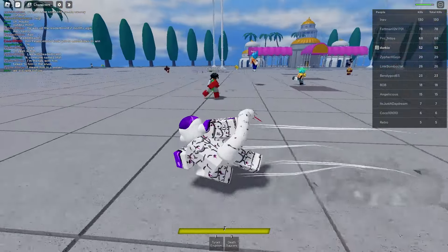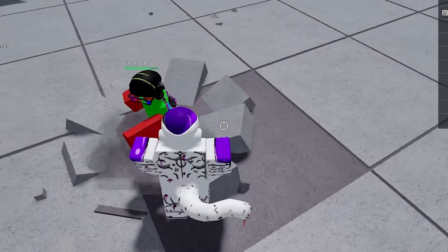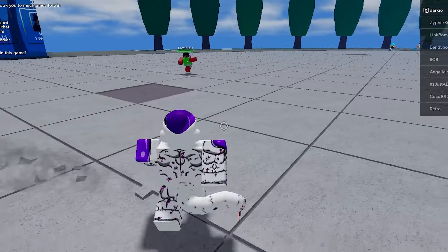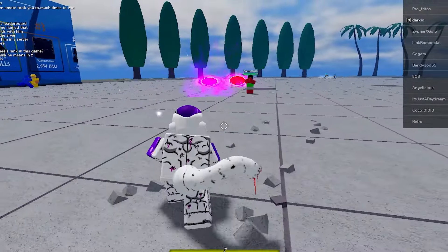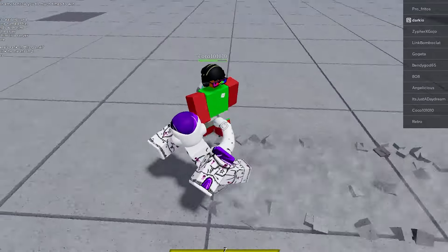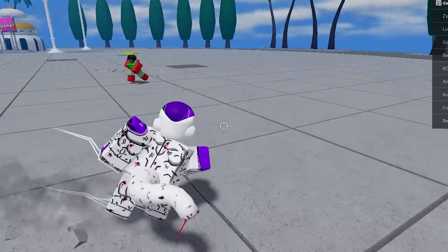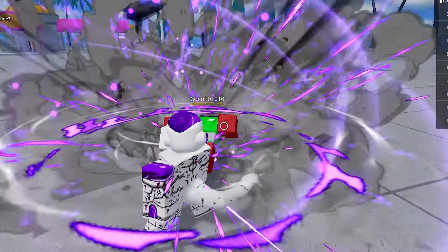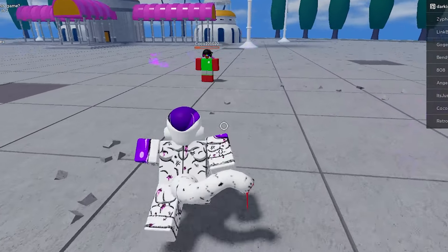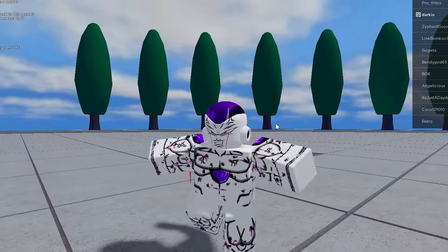I only have two moves, so what do you want from me? Boom, one, two, three, down slam, boom — you're so lucky I only have two moves. And you missed your Kamehameha — how do you miss that move? Saucers! They're coming back buddy. One, two, three, down slam — you're getting smacked right now. One, two, three, boom, down slam again — saucers hit him again, he's so mad. Goodbye!